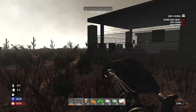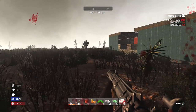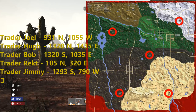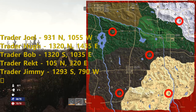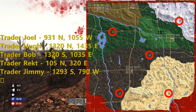Now, there are five currently NPC trader posts around the world, and they're pretty much spread out throughout the land. Take a look at this map and you can see the coordinates for all of them. Trader Joel is situated at 931 North, 1055 West. Trader Hugh is 1320 North, 1435 East — and you can see that one's pretty much in the snow biome, just on the outskirts of it.